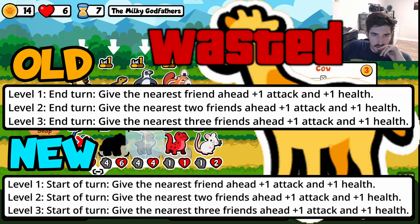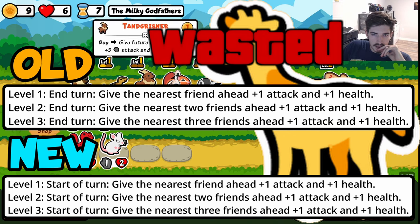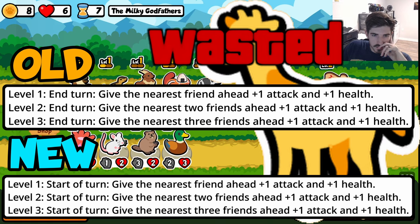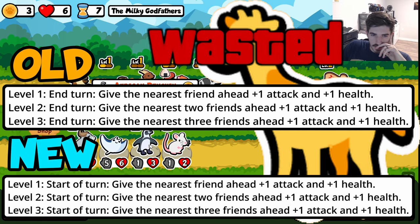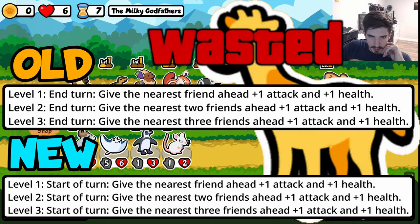Almost as bad as the shrimp change, we have the Giraffe. I don't know why Teamwood had to do this, but he got absolutely sauced. Instead of end-of-turn scaling, it's now start-of-turn scaling. So you play the giraffe, it does absolutely nothing the first turn it's played, and then at the start of the next turn it buffs the one homie in front. Giraffe was not that strong to start with and now he's just even weaker. I don't see anybody picking giraffe unless it's literally your only option.